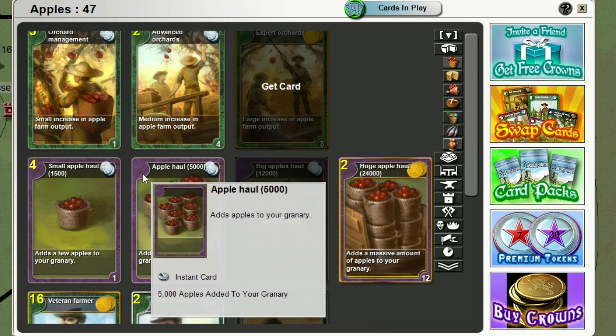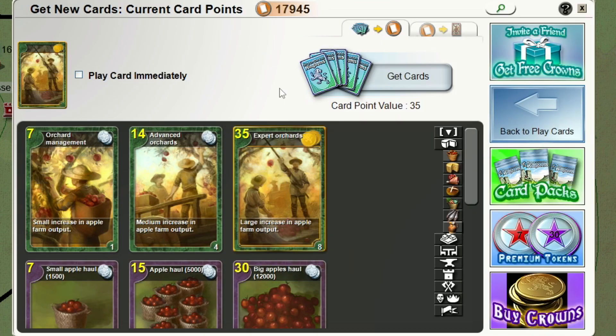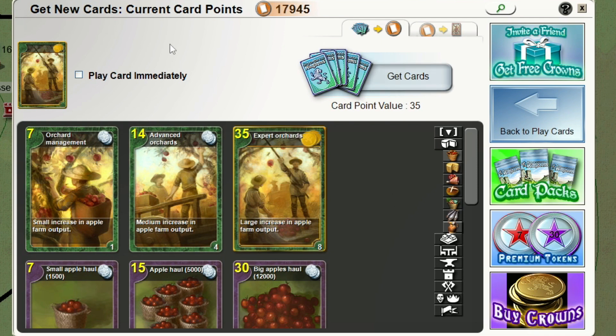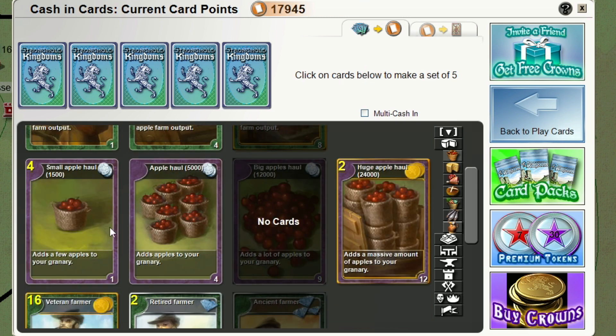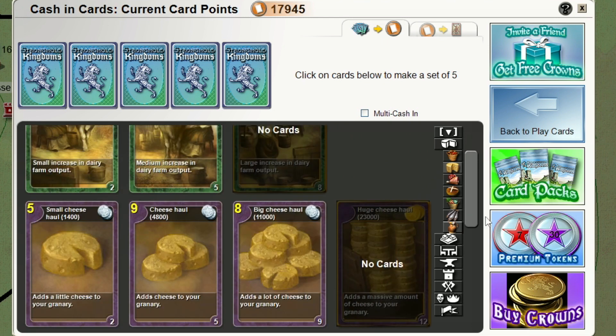These bulk cards are just taking up a slot — I don't like them; even 24,000 apples is not much help because you can build apple buildings and use cheaper cards instead. The cards with a 'get card' button can be purchased with card points. I'll show you how to get card points later. This one costs 35 card points, this one 14, and this one 7. You don't need to hold on to these cards — if you need them, use card points instead. Save your card slots for more important cards I'll cover later.